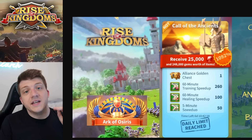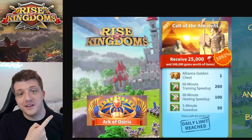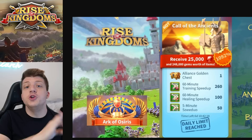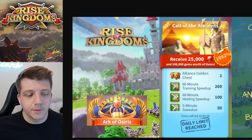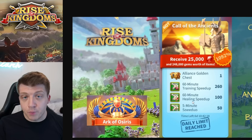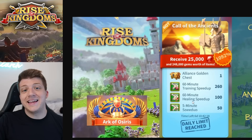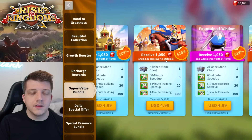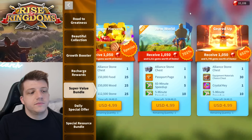The Call of the Ancients bundle comes around roughly every two weeks whenever Arc of Osiris occurs, and it's an incredibly good value bundle if you're fighting a lot in KvK. The value is only there if you're going to use the healing speed-ups — specifically if you're at the point in KvK where you're using universal speed-ups to heal your hospital. If you've hit T5 and you're in late game, that's when you'd buy Call of the Ancients. It sort of makes the War Machine bundle less worthwhile unless you don't value healing speed-ups at all, in which case War Machine is better since it gives training speed-ups.